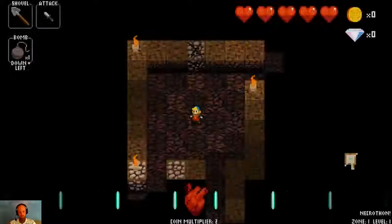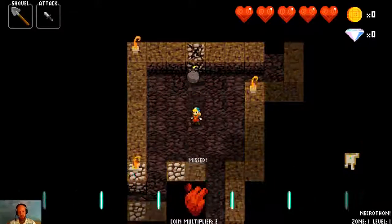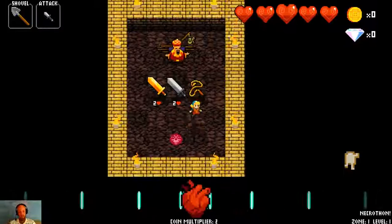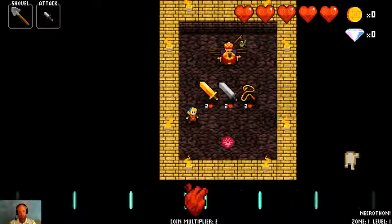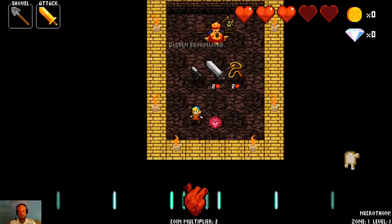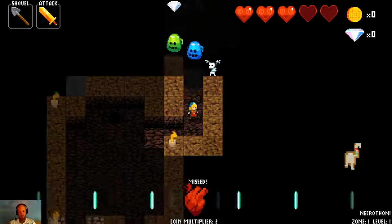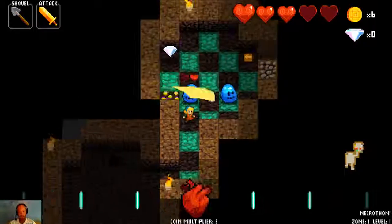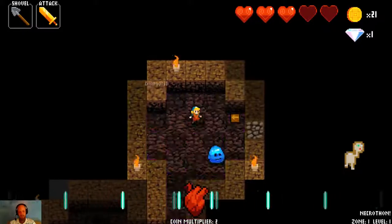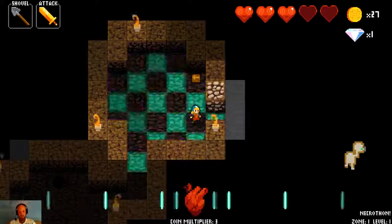We're going to jump into Zone 1 here. The first thing we see is this X marks the spot rock, which if we blow up with our bomb is going to open up our teleporter. In this case it gave us a bloodshot, which is going to let us trade health for a weapon or other item. I picked up the golden broadsword, because I do like the way the broadsword attacks — in an arc in front of you, hitting the three tiles directly in front of you — which does allow you to kind of avoid taking some chances.